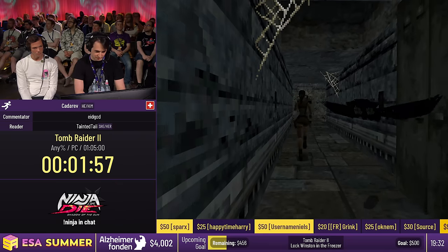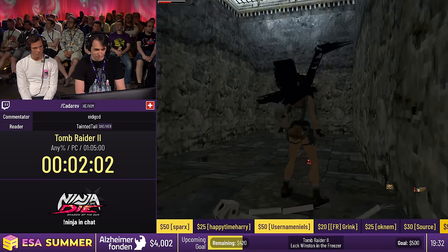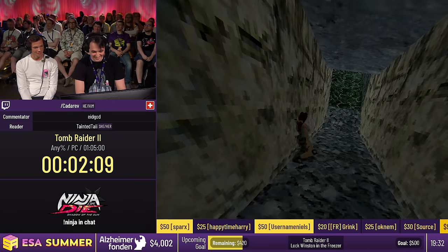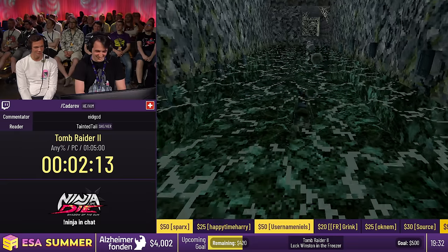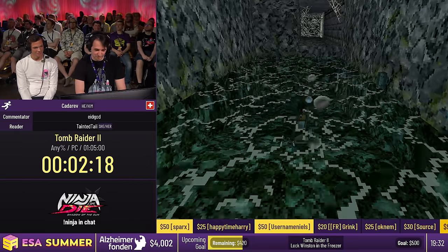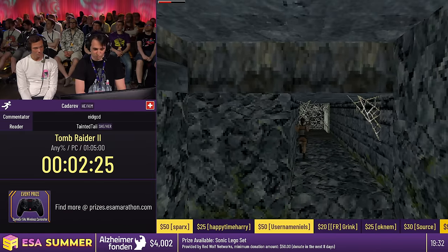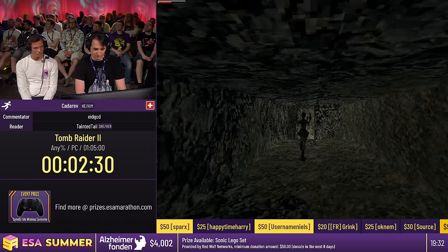We're getting a bit bothered by some animals here. For some reason the health bar in this game is not very large — it's hiding in the top left corner. It does not scale with resolution size, so the bigger you make it, the smaller it gets. Here we're supposed to shimmy around the left side, but it's actually faster to take a dive into the water and wade through it.